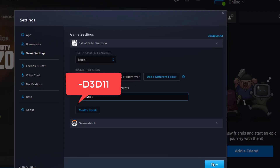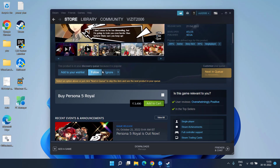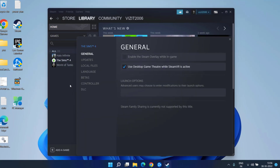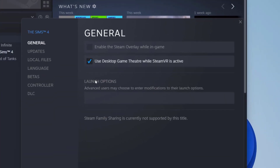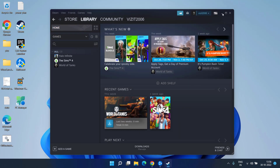Type here minus sign d3d11, then hit the Done button. You need to perform the same thing with Steam as well. Right-click on your game — in your case it should be Modern Warfare 2 — and click on Properties. In the General tab, find the Launch Options field and type hyphen d3d11. Close it and restart Steam, then try to play the game again.